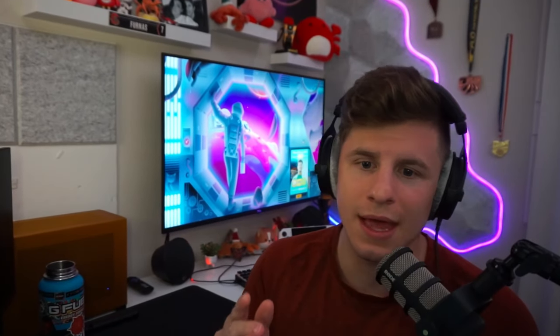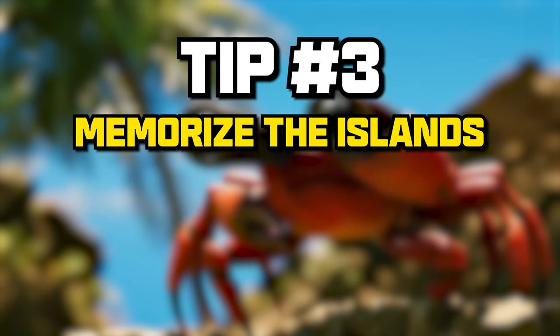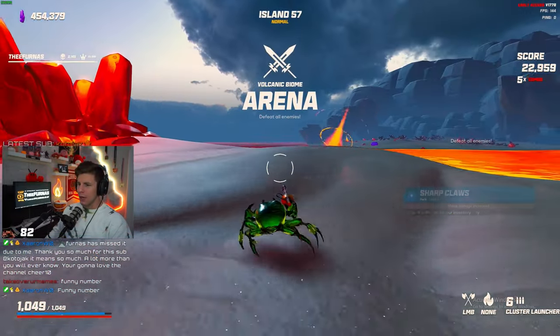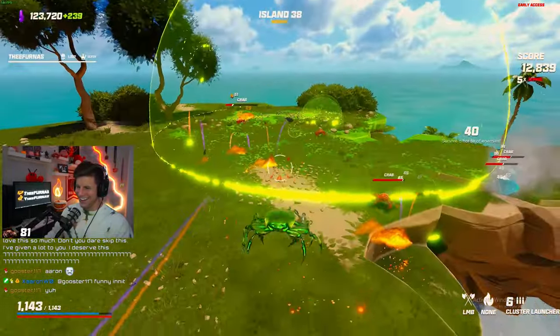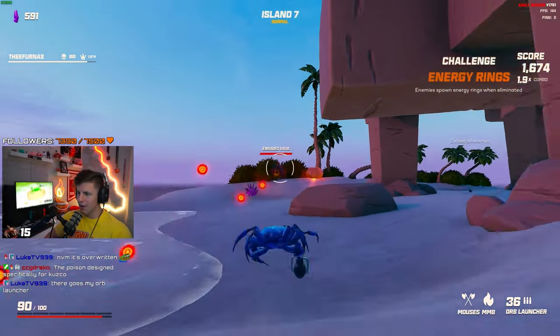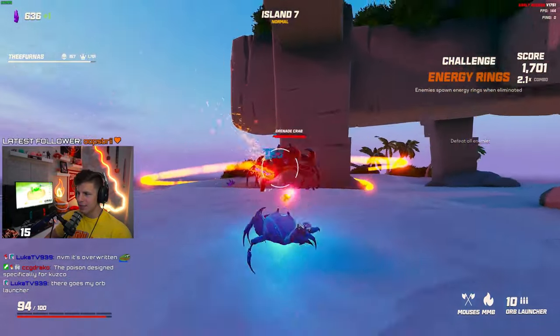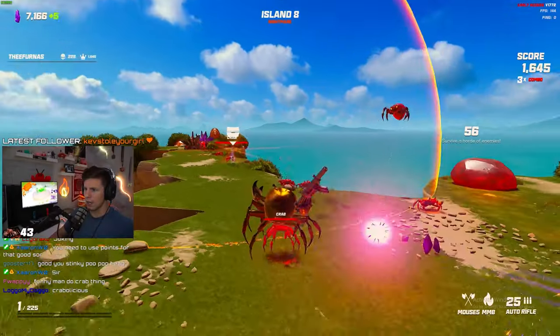Tip number three: just like you got to memorize the enemy attacks, you got to memorize the islands. There might be about 10 unique islands per biome — that's 30 islands you have to be aware of. And not just vaguely — you need to know where you're rotating. Are you taking massive loops around the outside or are you hugging an inner pillar? Are you going back and forth in a long corridor type section? Is it a challenge island, a flawless island, or just a horde?